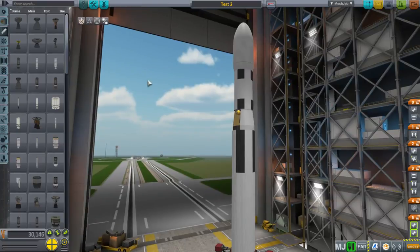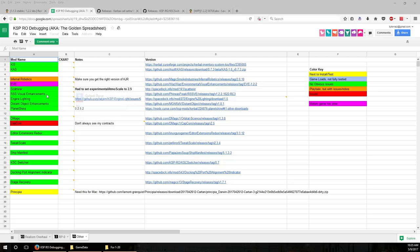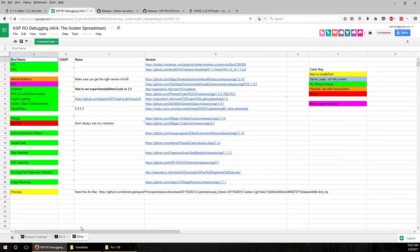Let's talk about adding the visual mods. While I say visual mods, there's really only one go-to for you, and that's RSS Visual Enhancements on the spreadsheet. You can also find it on the forums.